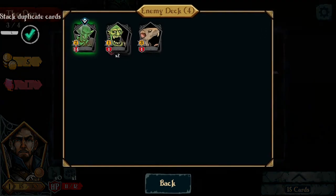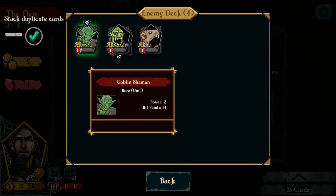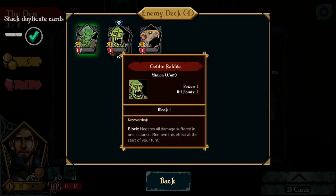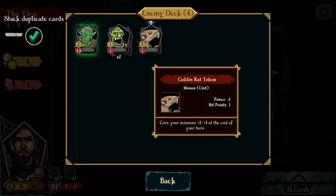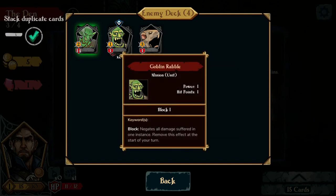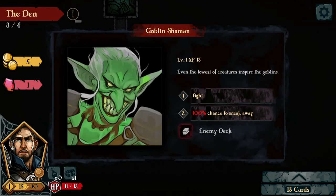Let's take a look at the deck. Power of 2, hit points 14 — that's the main card. Power of 1, hit points 1. Give your minions +1 at the end of your turn — that's actually pretty decent. They attack for 3, so they don't have much life but they can take a good chunk of damage, especially at the beginning of the game.